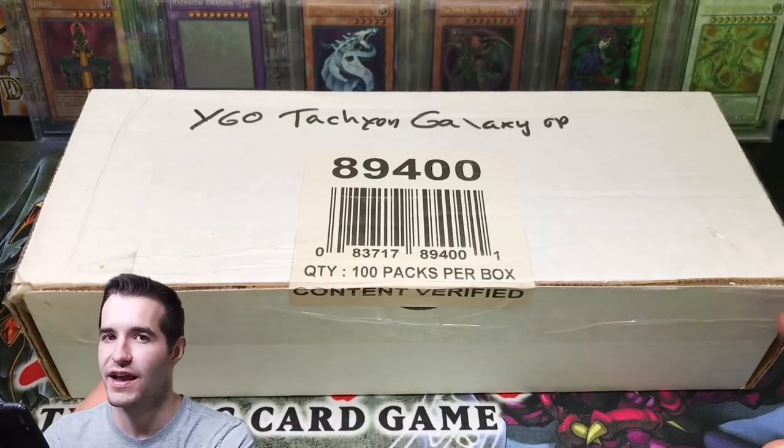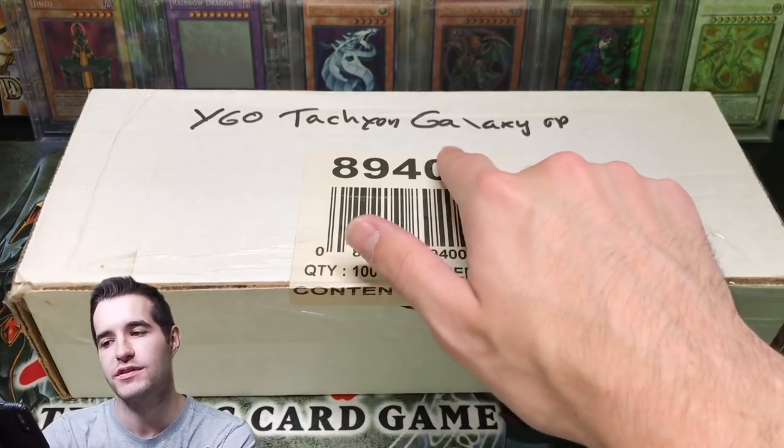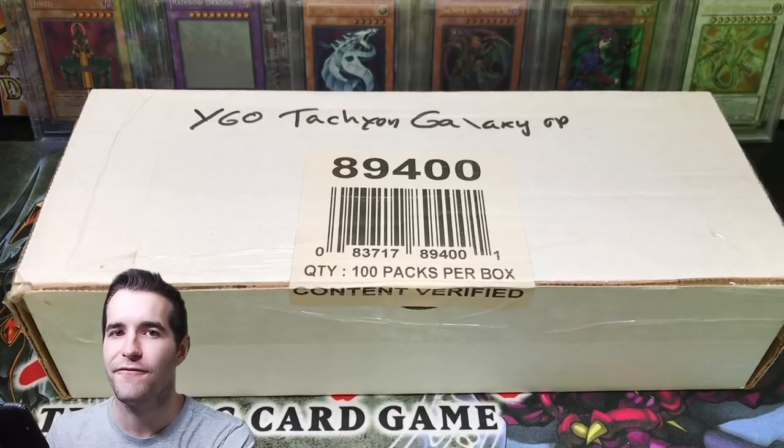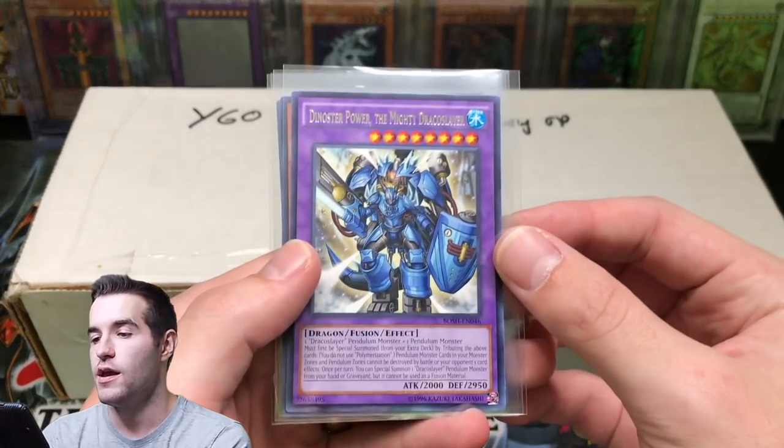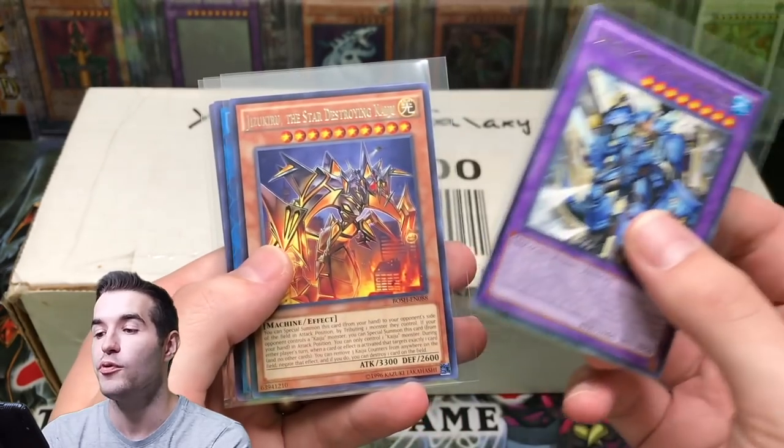Tachyon Galaxy, Lord of Tachyon Galaxy - whatever you want to say. Every time I read that, it just screws me up. But yeah, this is going to be a lot of fun. Before we get started, the giveaway. It's going to be a longer video - this is 100 packs. Dynastor Power of Mighty Draco Slayer - we pulled these the other day.